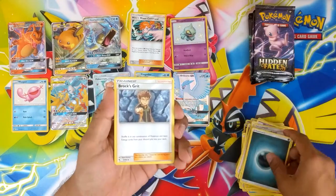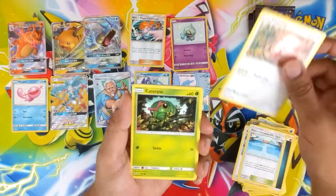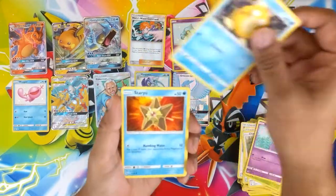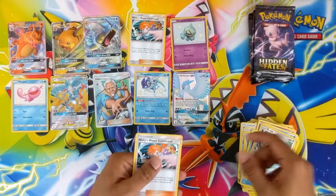We're going to get a little bit of a letdown — at the top there's quite a bit of whiting. They haven't been cut properly. At least the back four were in pretty good condition. Got a Staryu, Reverse Eevee, and Misty's Command again.